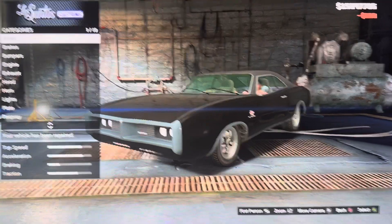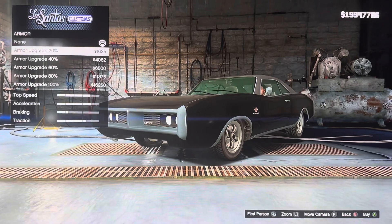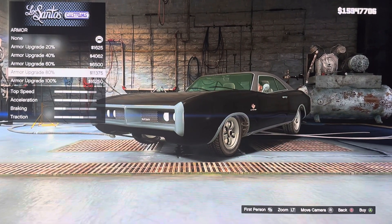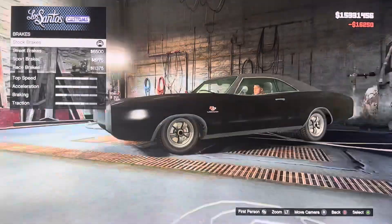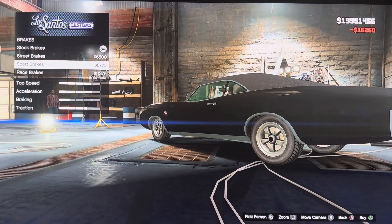What we have: we got armor — armor grade 300%, 40%, 60%, 80%, 100%. We got brakes: stock brakes, street brakes, sport brakes, race brakes.